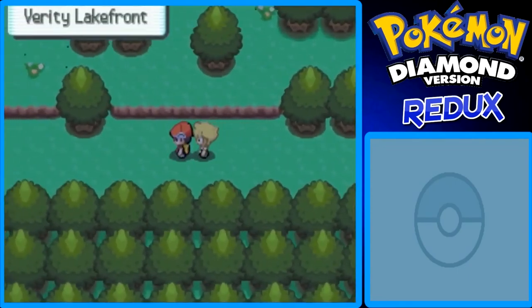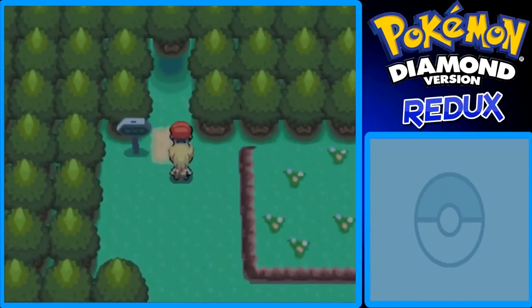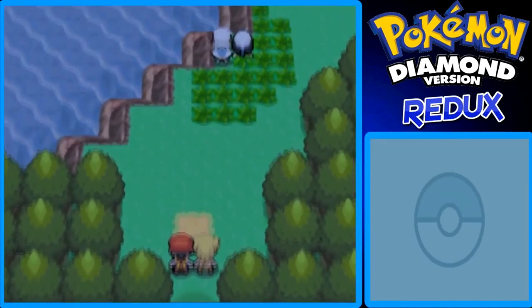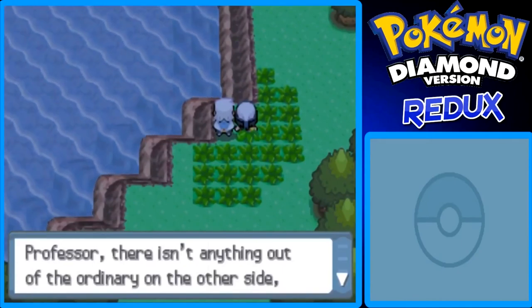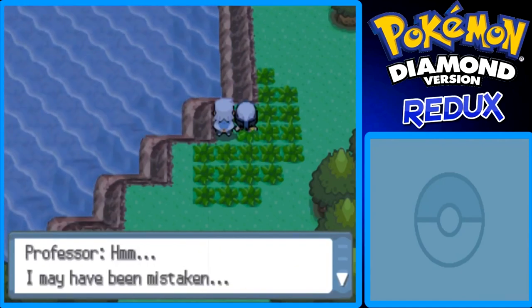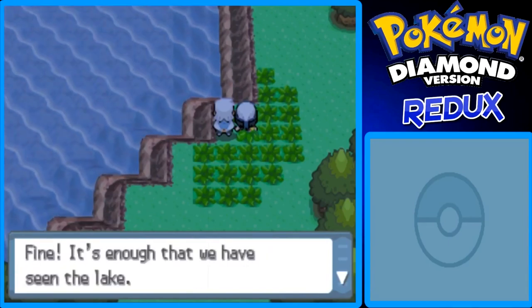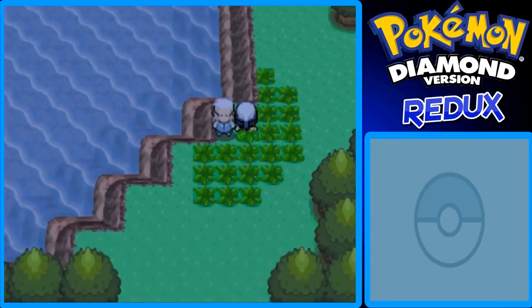If you go over to the tall grass, it'll say you don't have any Pokemon — don't go in the tall grass. We're at the very lakefront and we're going to go into the lake. Let's find a Red Gyarados. Oh look, it's Rowan and — could be Dawn. Professor, isn't anything out of the ordinary on the other side either? I may have been mistaken — it's enough that we have seen the lake. That is Dawn.